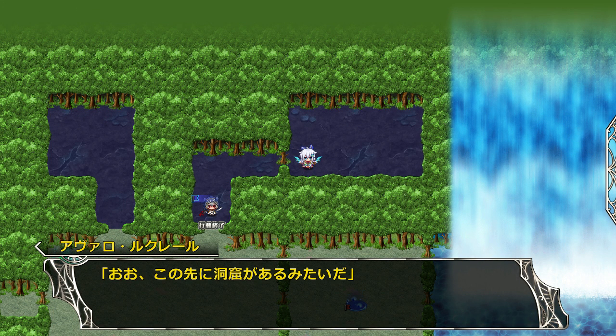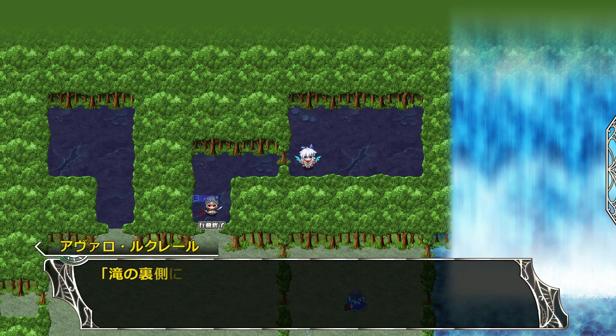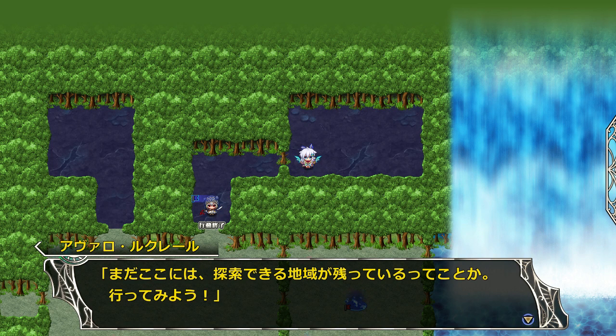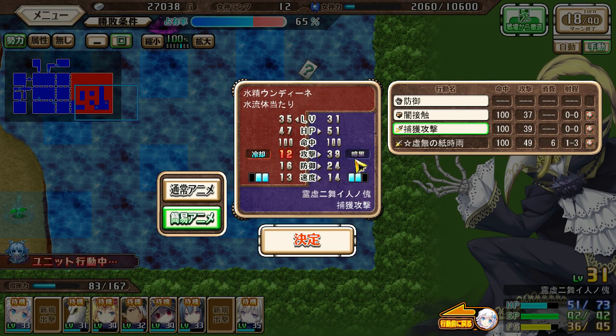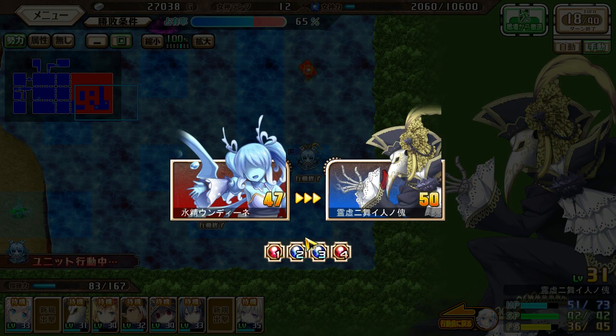Ooh, looks like there's a gate back here. In the Gaori Waterfall Labyrinth there's a new map we can visit after this one - the Cave of Indigo Tears. But to be hiding a cave behind the waterfall - how lame. So once we get the chance we'll come and explore it. I hope it has the enemy I need to find in it.